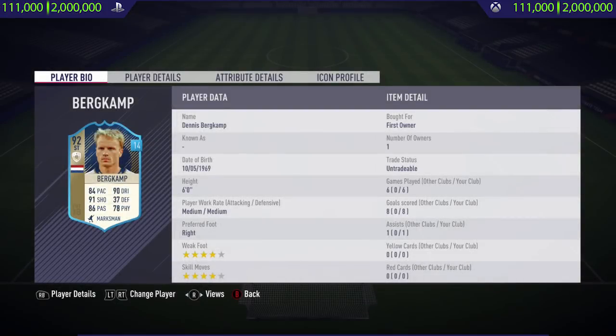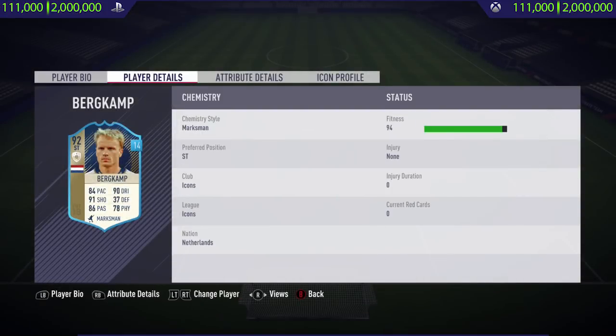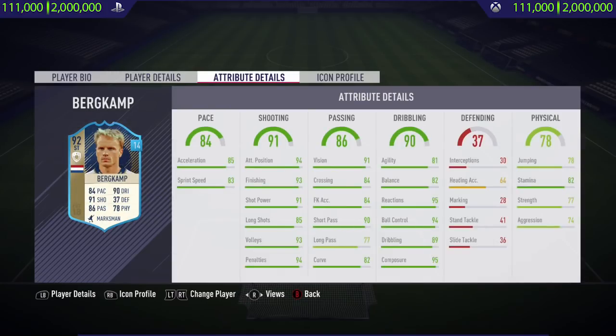Hi guys, what's up, Jason here and welcome back to another Prime Icon player review on my channel. In today's video I'm going to be reviewing Prime Icon Dennis Bergkamp. Now if you do want to go and pick this card up and try him out for yourself, he will cost between 111,000 to 2,000,000 coins.